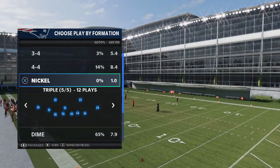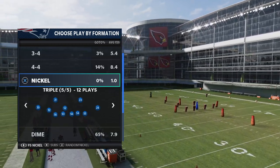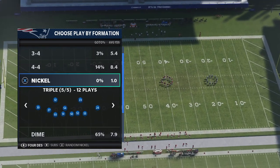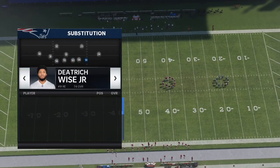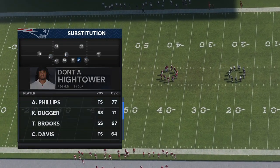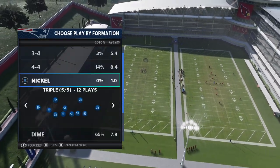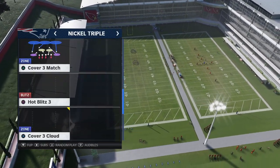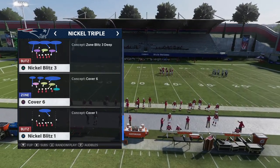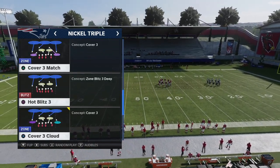Nickel Triple is a very unique defense. The reason it's unique is because the linebacker is going to stack right in the gap. As you see here with the Patriots — see Dante Hightower? I can put a safety in here, like 92-speed Terrence Brooks right in that gap. That's what makes this blitz so good. You can do this out of any play in your playbook. The one I like most is Nickel Blitz 3 or Hot Blitz 3.